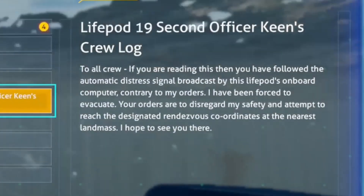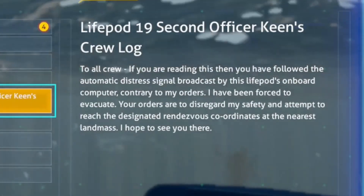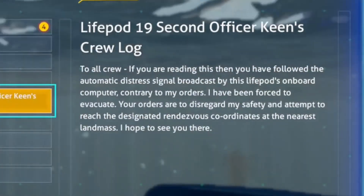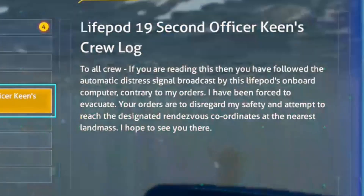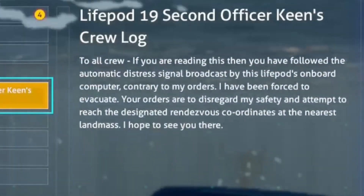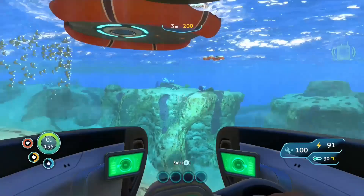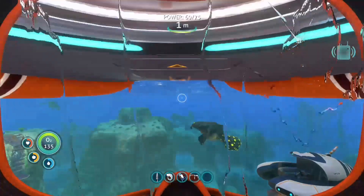Life pod 19 — second officer Kane's crew log, to all crew: if you're reading this then you've been followed to the automatic distress signal broadcast by the life pod on-board computer. Contrary to my orders I've been forced to evac and attempt to reach the coordinates at the nearest land mass. I hope to see you there. I'm sorry, Susan.